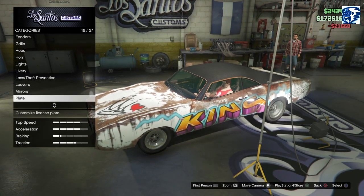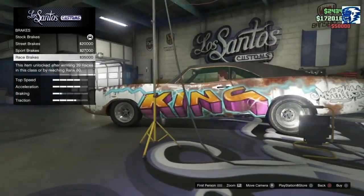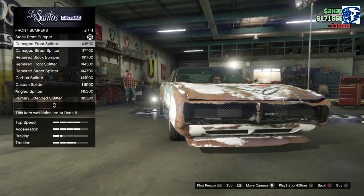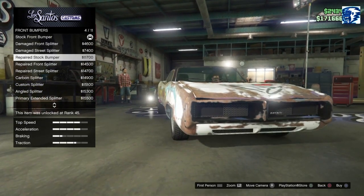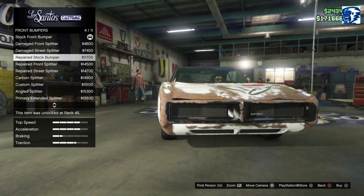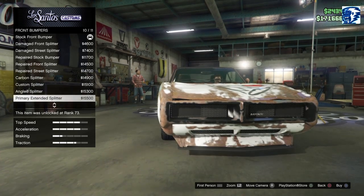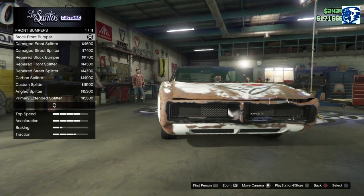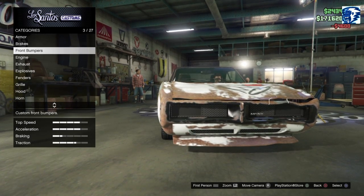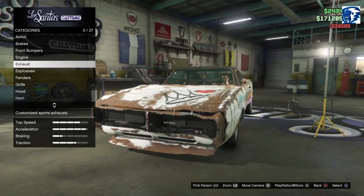Let's go with that for now. We're just going to get her fully decked out - Armor 50, Brakes 35. Front bumper is damaged - you can do the repaired bumper if you want. See how it just goes up? And then you can go like this. We've got the repaired front splitter, carbon custom, angled primary, extended splitter, race splitter. We're going to keep the damaged splitter - going full on damaged on this car, because why not.